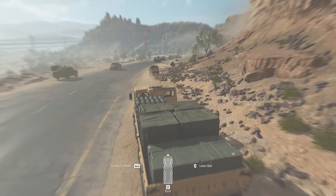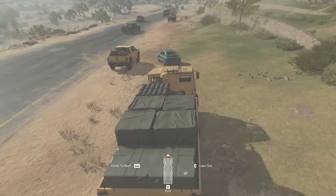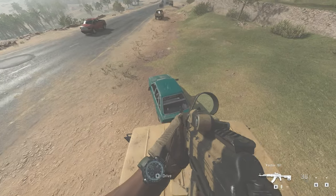While you're going down the road you will see a few civilian vehicles parked on the side. Go ahead and stop, jump onto one of the civilian cars, and go ahead and take it. After taking all five you will earn the Test Drive achievement.